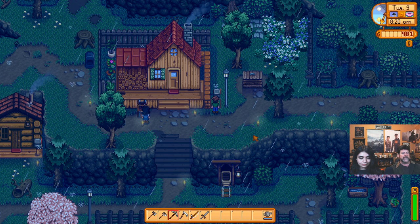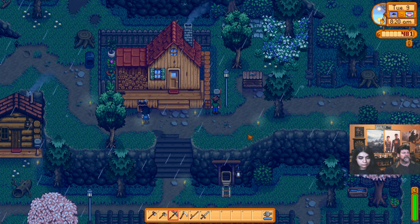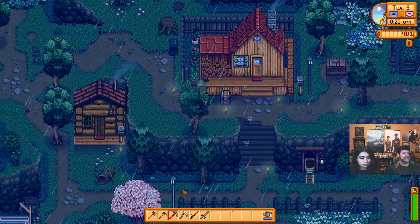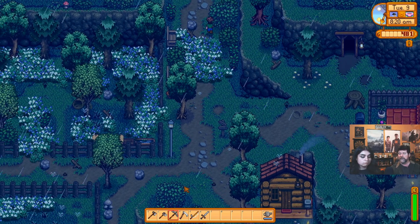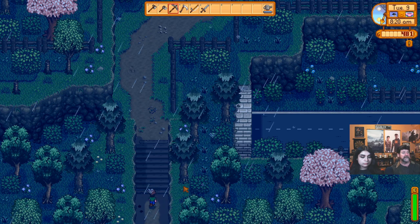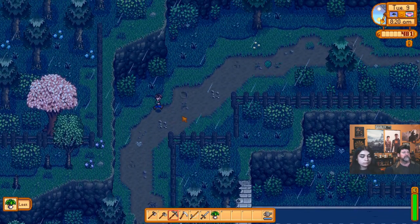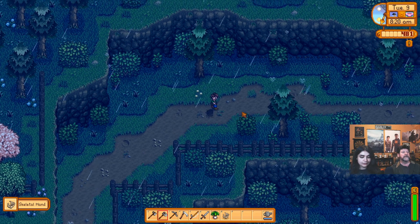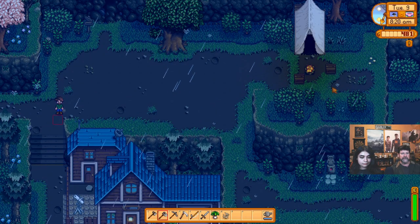It's 8:20 in the morning — we don't have to plant, we don't have any more seeds. I'm going to run up and talk to Robin about just what it takes to add a kitchen. Of course then we have to add another kitchen for you, so you have one. One thing about multiplayer games like this is we've got to make twice as much money for everything we do.